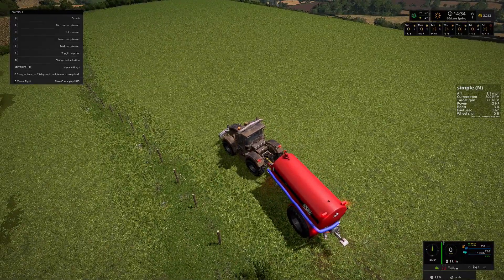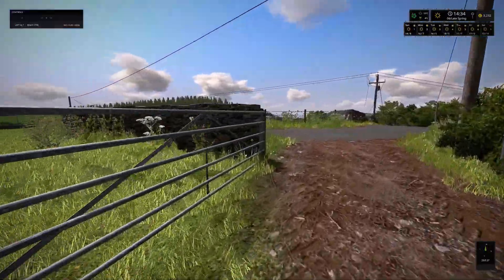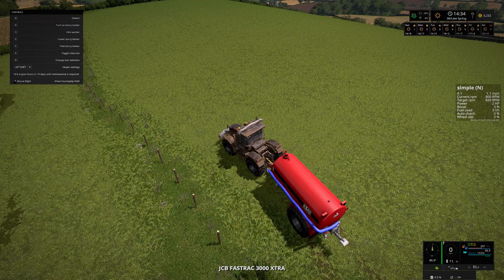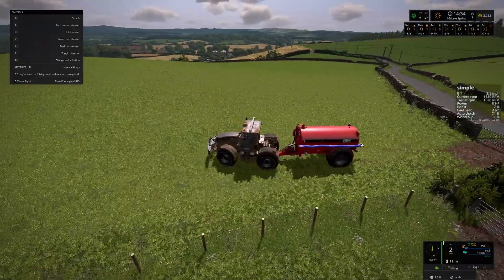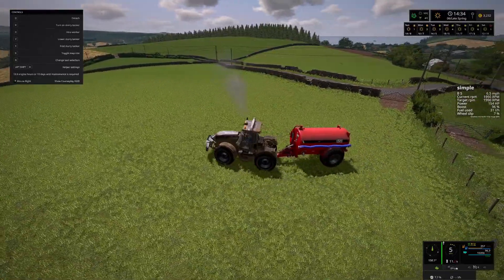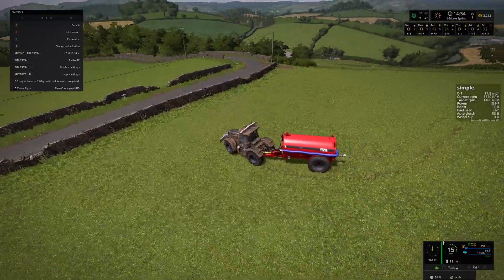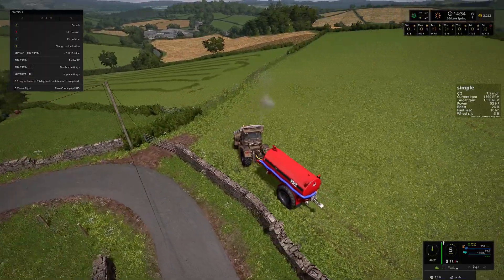Hard manure and slurry usage in FS15 was abysmal - you could put 60,000 liters of hard manure in a spreader and make it one length and the thing would be empty. By FS19 it's all fixed and fantastic. FS17 is somewhere in the middle. I'm not sure how much use we're going to get out of what we've got in here - whether one length, half a field, or two fields - unknown. We'll pull back down in front of the gate, turn it on, cruise control set to six miles per hour - let's spray some poo on our stone wall.